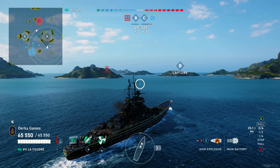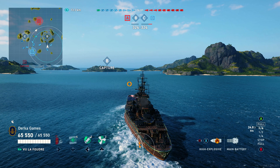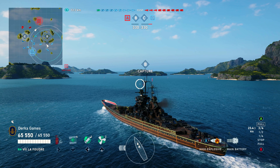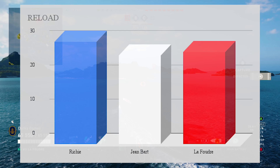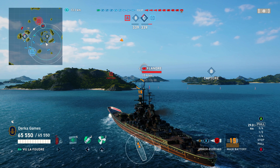Health-wise, Richelieu falls way behind her sisters, but Jean Bart and La Foudre tie. Richelieu also has worse heals by a little bit, but better torp reduction. Where it really counts with these three battleships is the guns. Gun range is an important stat at this tier, and La Foudre has a big nerf here compared to Jean Bart — a full kilometer shorter at 16.5, and a full second slower reload. La Foudre also has worse sigma: 1.7 versus Richelieu and Jean Bart's 1.8, so her accuracy is going to be worse.